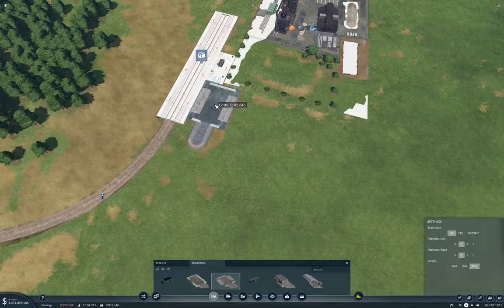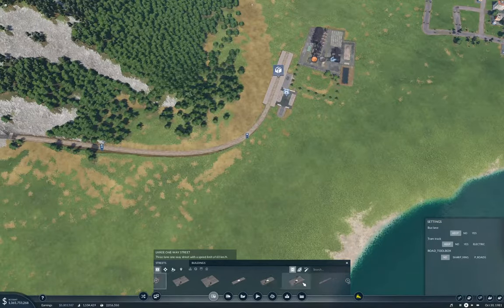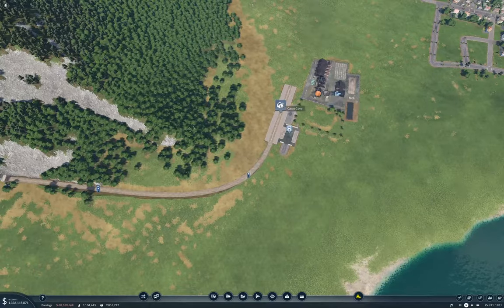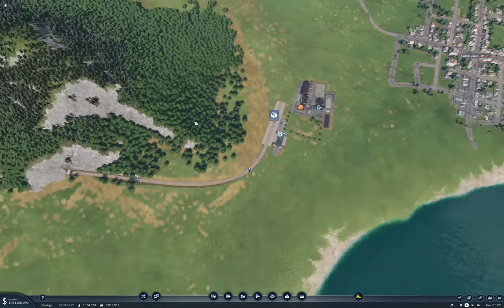Do we make it a terminus station? Yeah, we do. We stick that in there. Now we need to stick some roads. This is going to be the Cabot Cove steel mill. Good — that allows us to keep track of what we're doing.